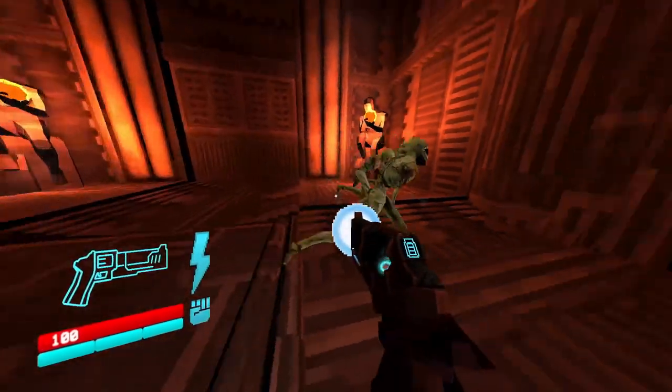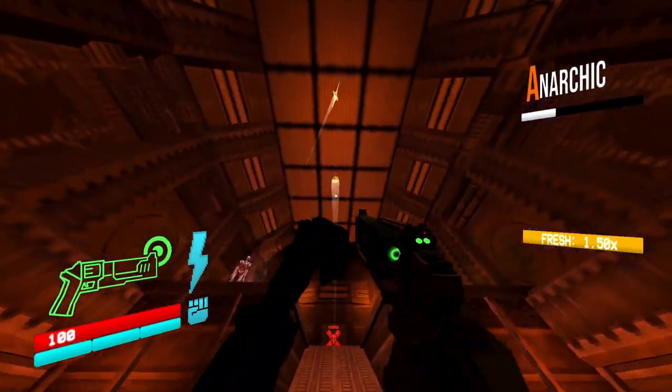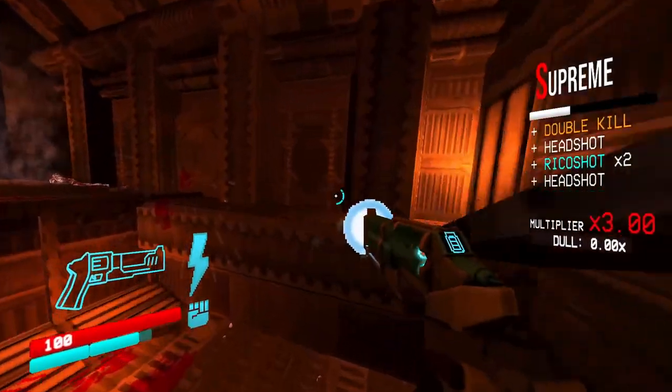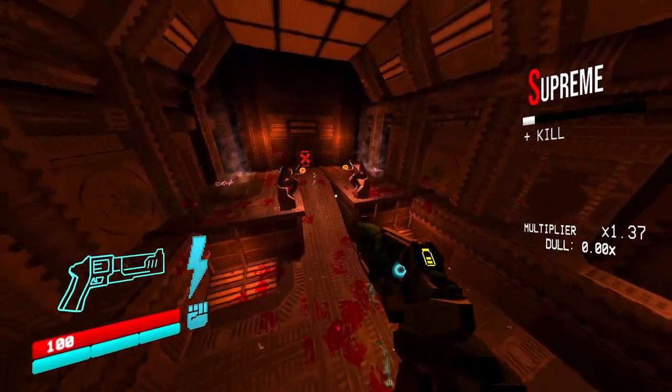The gameplay of Ultra Kill is fast-paced and intense. You're constantly moving and shooting, using a variety of weapons and special abilities to take down enemies. The game is designed to reward players for playing aggressively and taking risks, along with a combo system that encourages you to chain together kills to earn more points and eventually buy new weapon upgrades.